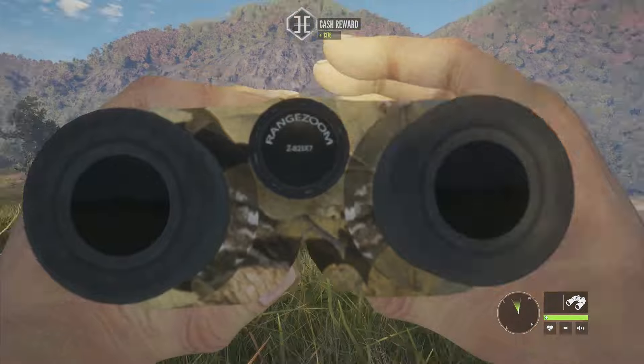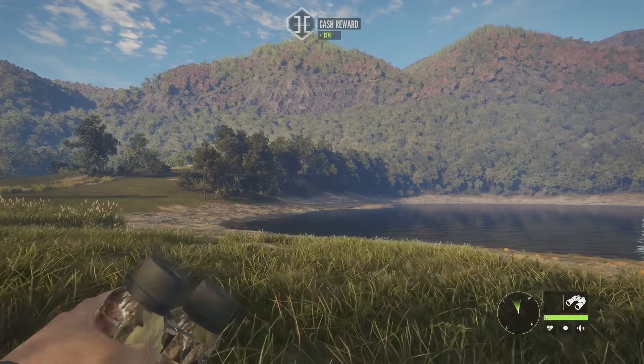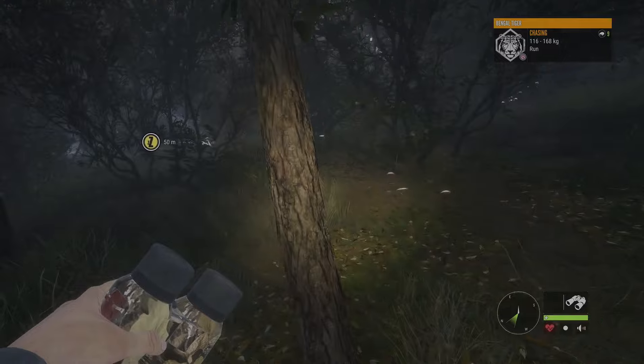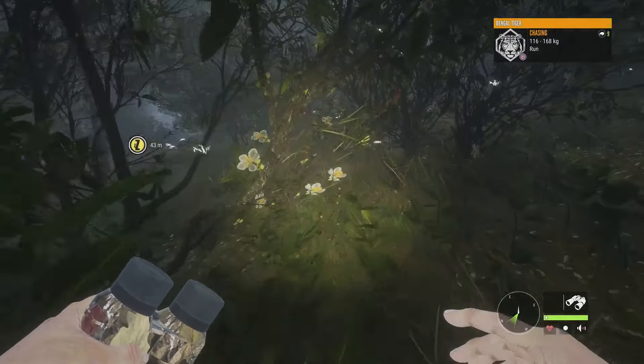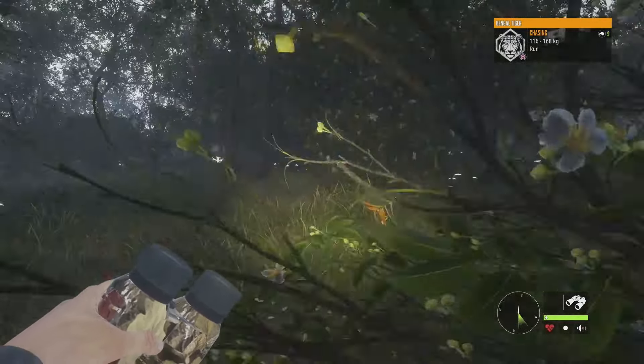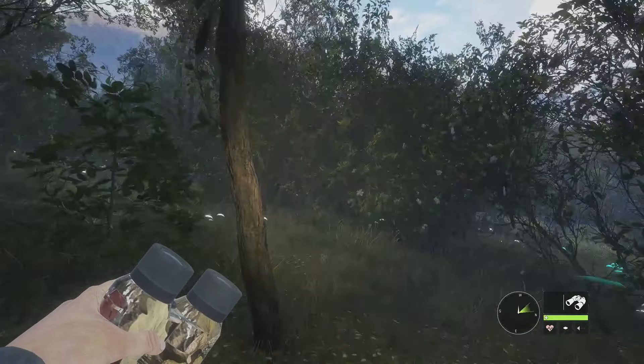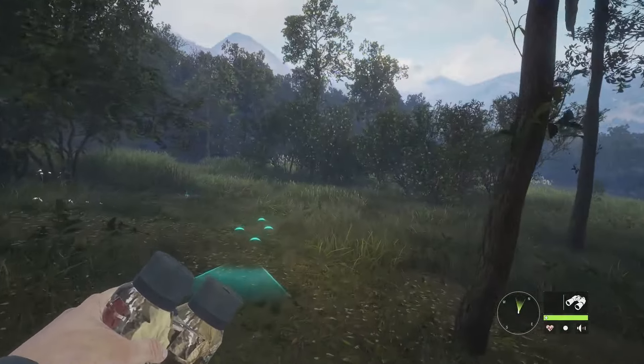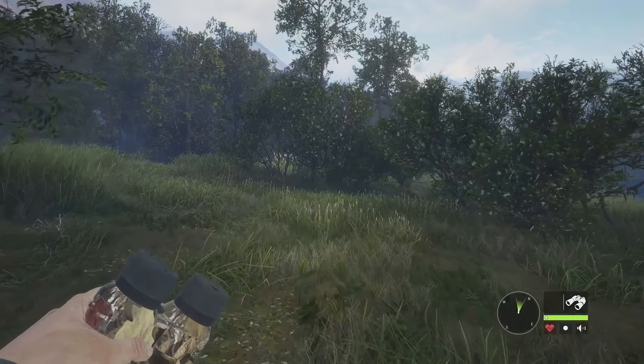Let's go after that female and see if we can get her to go aggressive — if not, we'll jump right into the map guide. Unfortunately this female tiger does not want to go aggressive. She has shown no sign of aggression whatsoever and just continues to run, so we're going to go ahead and jump into the Bengal tiger map guide now.